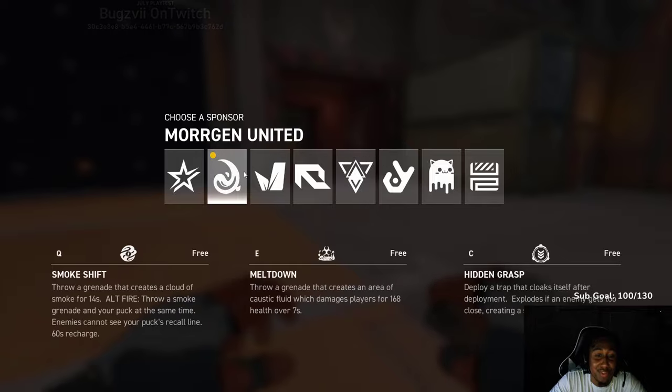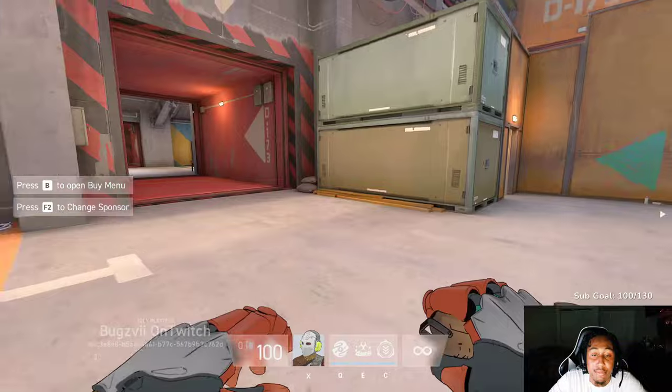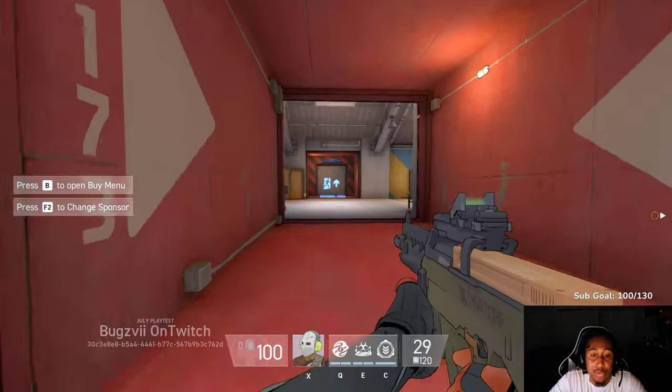Pressing F2 takes you into your pinnacles and sponsors. You can see all of them, try all their abilities, and see what you like and how they work.